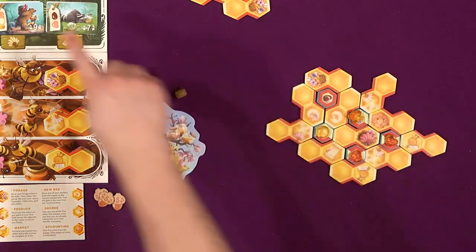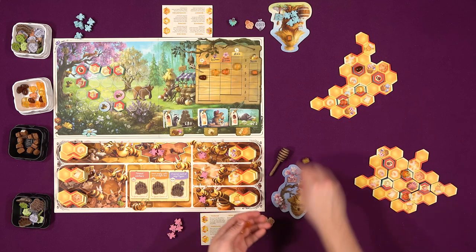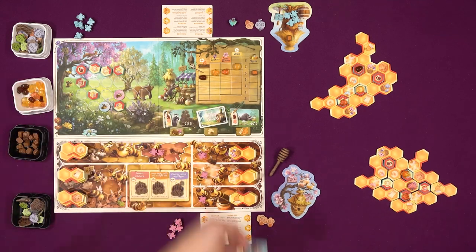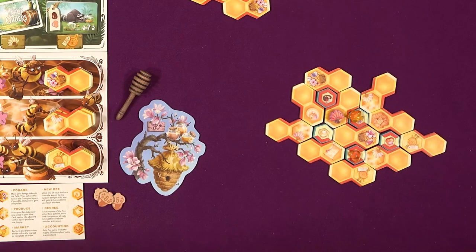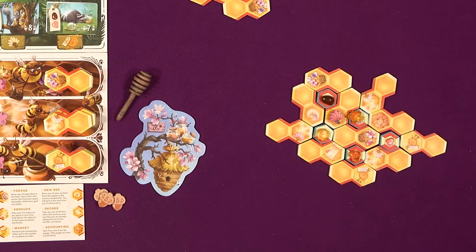I can complete an order - I'm gonna go ahead and complete this one, which is gonna be a cherry blossom, an acacia, and then a pollen. Boom. And that allows me to fan - I'm gonna go ahead and fan over here and get a wildflower and that acacia back. Boom. Very nice.